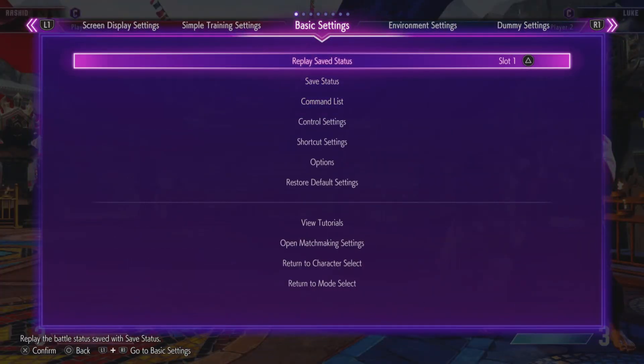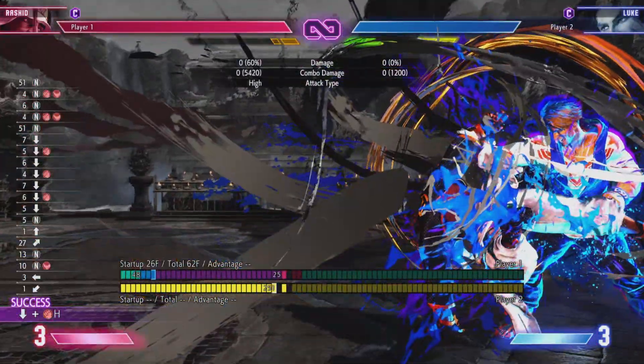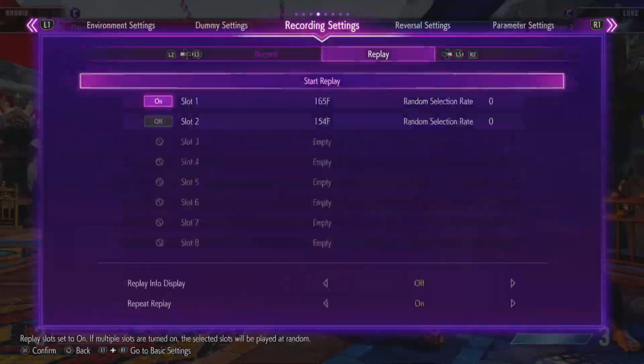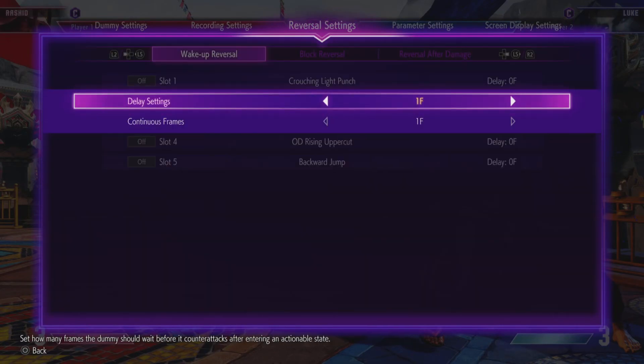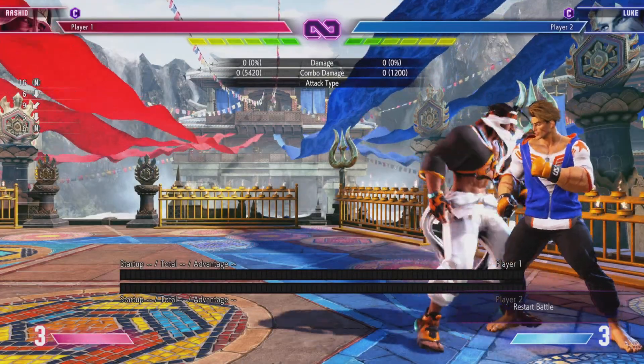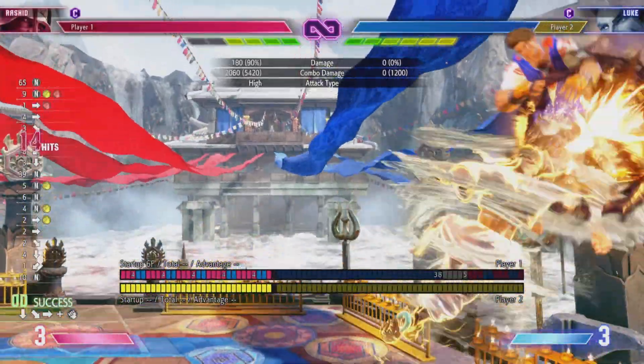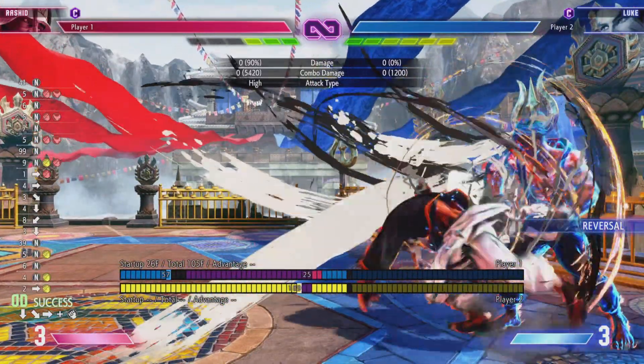When you do medium mixer into EX mixer it's the meaty drive impact. When you do it off this you get an extra frame of advantage — plus 26 rather than plus 25 — and that extra frame allows you to do meaty drive impact. That's the same thing for if somebody did parry. If you're even a frame off with the parry, as you can see he got hit. That's how it looks — even if you try to parry, if you're even a frame off you get hit.